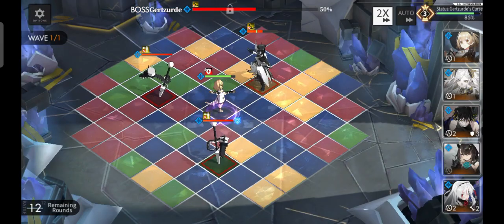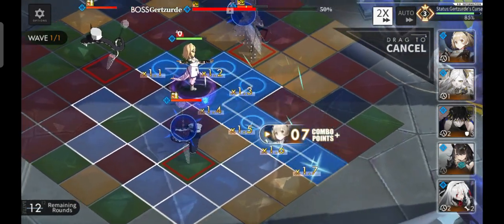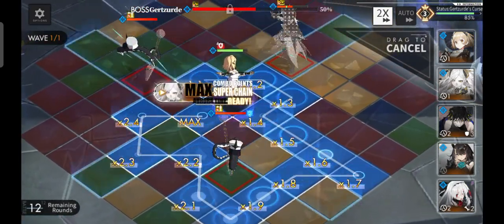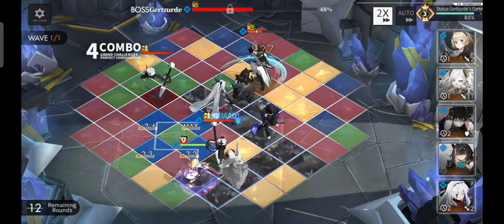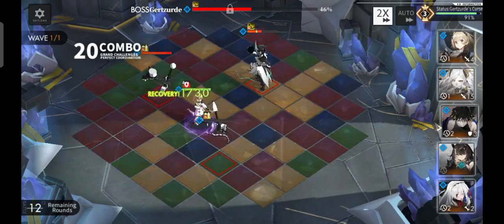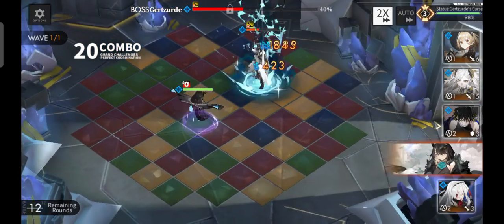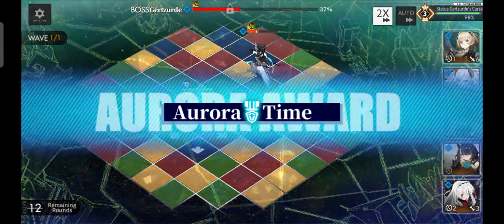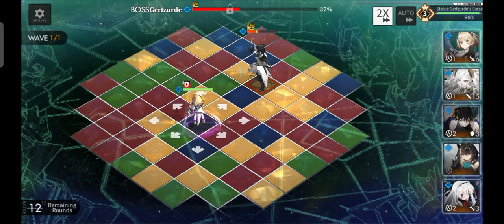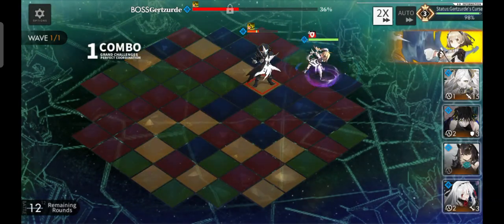The only thing I don't like in this stage is that the boss has an HP threshold block — I really don't like bosses with HP thresholds because it limits my burst output. As you can see, the mobs are very squishy, one-hit by Vice. Just play along with the tiles; even if you don't get that much luck with the tile RNG, it is still doable.